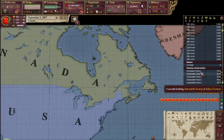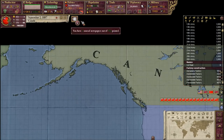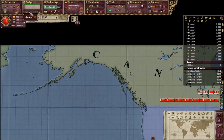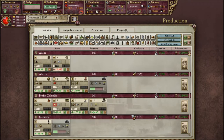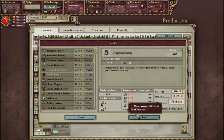We are back with the Victoria 2 Canadian Let's Play. Our economy is booming - we are having the biggest surge of money I've ever seen. Right now we're trying to figure out how to spend it all. I keep trying to find ways to spend more and more, but it's like what do I spend this on?